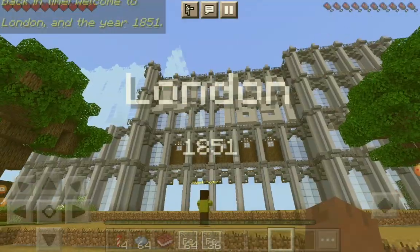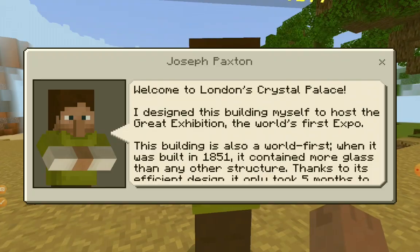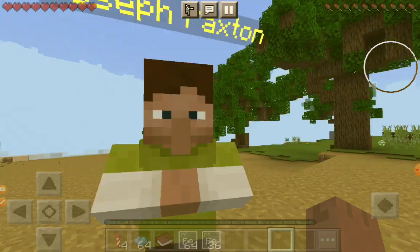Yo, London! This is Joseph Paxton as an NPC. Welcome to London's Crystal Palace — I designed this building myself to host the Great Exhibition, the world's first Expo. This building is also a world first: when it was built in 1851, it contained more glass than any other structure. Thanks to its efficient design, it only took five months to build.